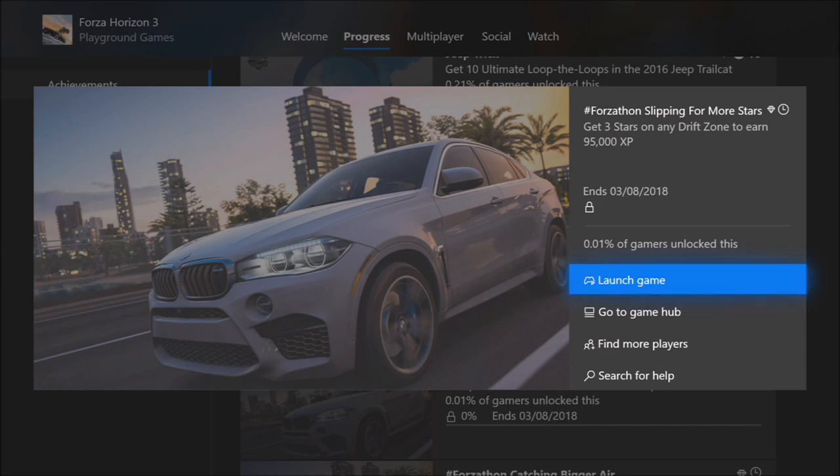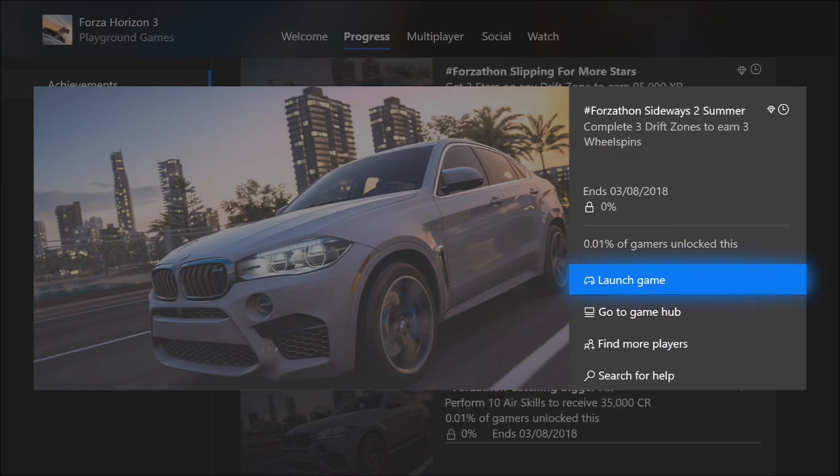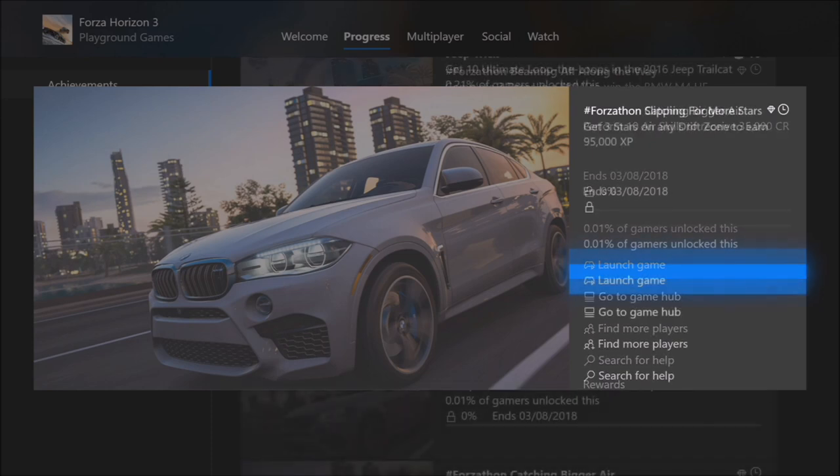Without further ado, let's get stuck in. The first challenge wants you to get three stars on any drift zone to earn 95,000 XP. The next one wants you to complete three races in a BMW to win the BMW M4 Horizon Edition. The third one wants you to complete three drift zones to earn three wheel spins. And the final one wants you to get 10 air skills to receive 35,000 credits.